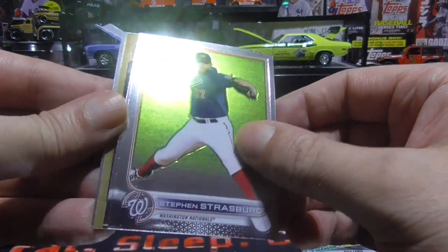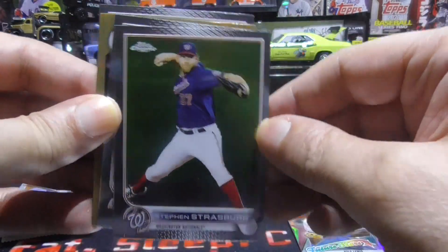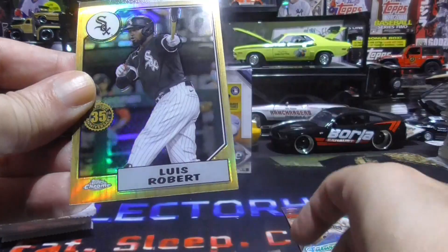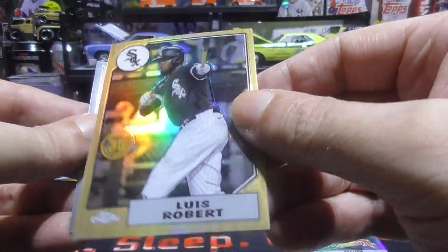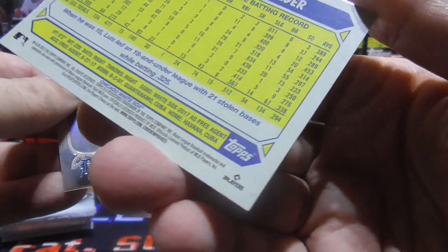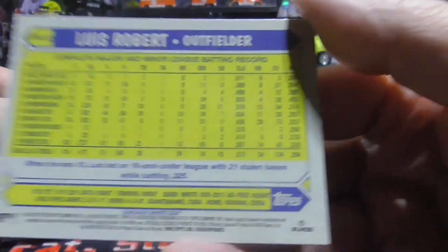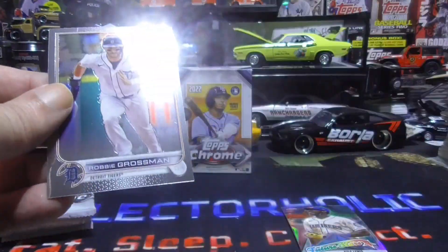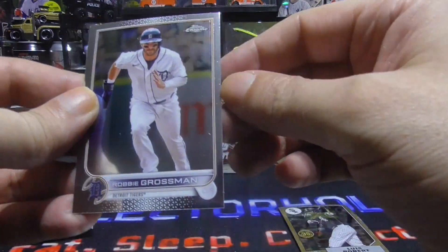Steven Strasberg. Xander Bogarts — I thought this was a McGold, but that is Luis Robert. It is not numbered. I thought it was maybe a Gold or something, but I guess not. And we have a Robbie Grossman.